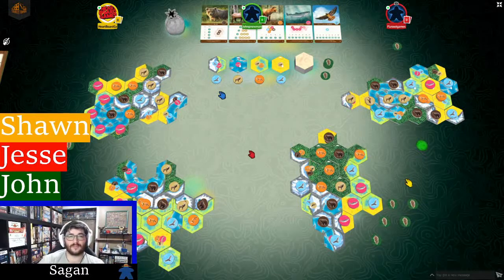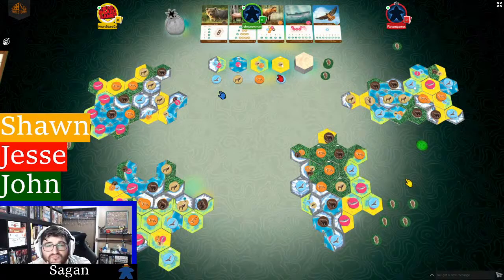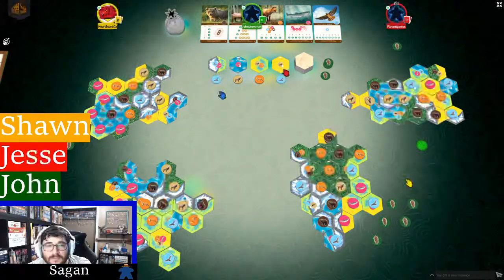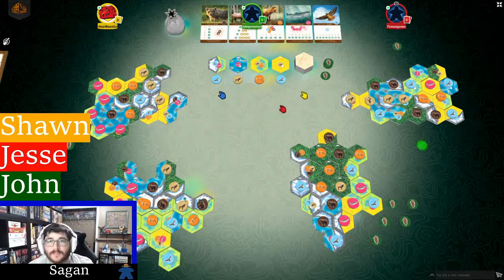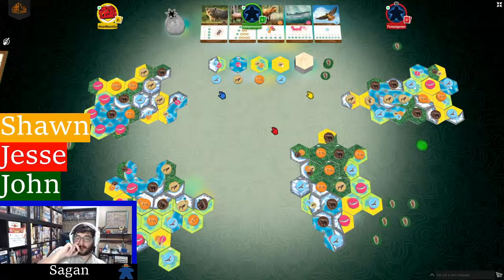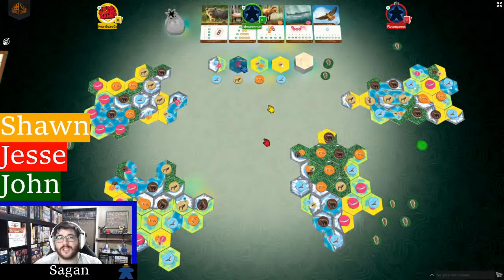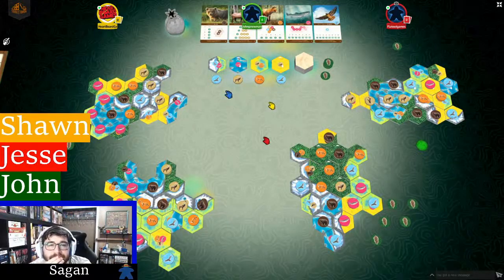Someone in chat asks about solo mode rule changes. Sean explains that in solo, the market works like a conveyor belt — each turn you choose a combination, then the tile and token furthest to one side get discarded. You have to manage this, knowing tiles will eventually go away. It simulates a two-player game but you always know which one will be taken. Also confirmed: nothing can change the terrain tiles — only nature tokens can swap wildlife.